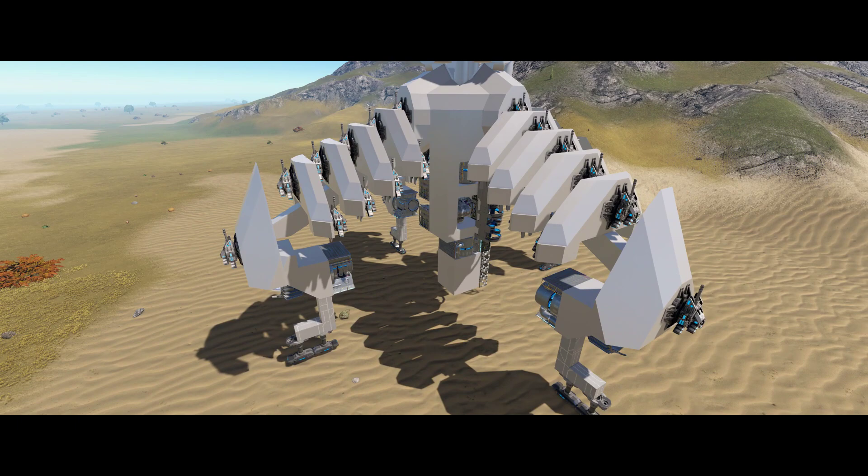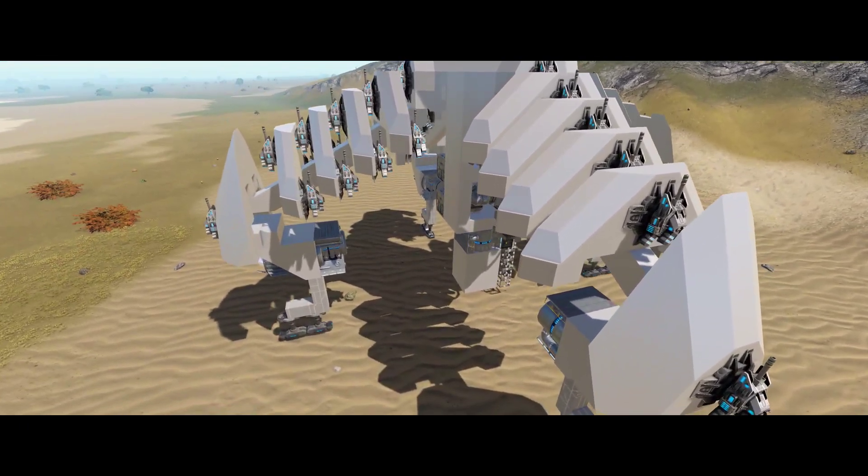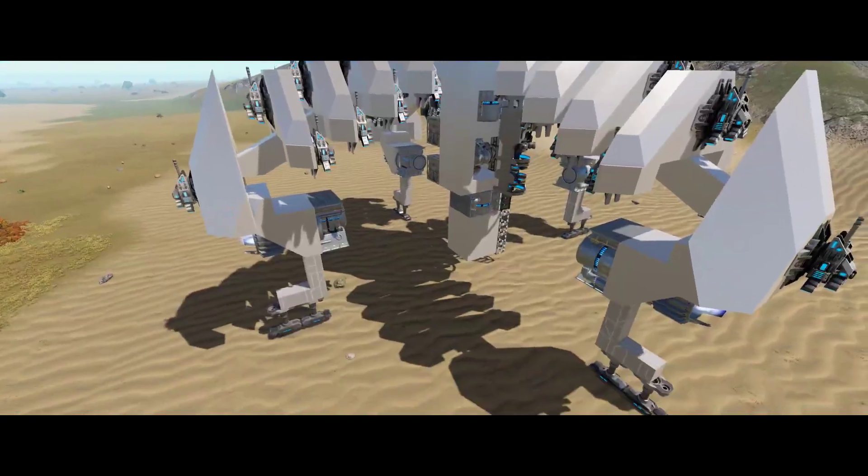I wanted to incorporate Zeno and try to use fewer blocks. I had some ideas on how to make some other platforms to hold these turrets, and I also wanted to double up the forward and reverse thrusts, or the top and down thrusters, on this.